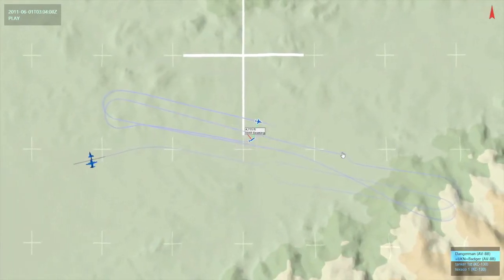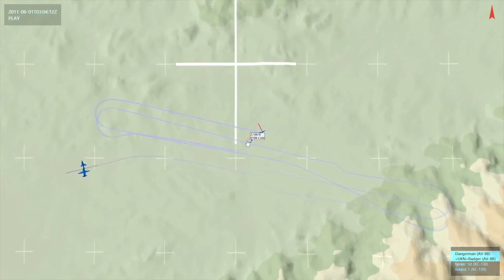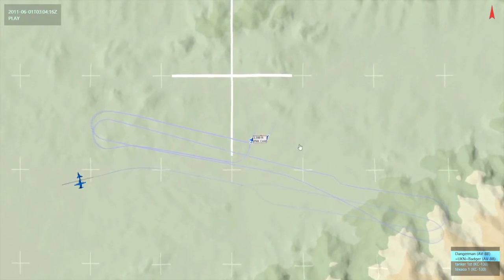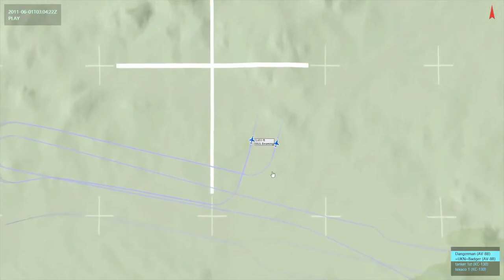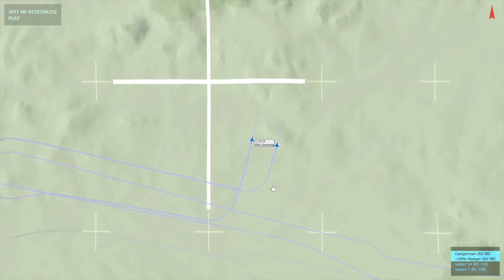Now let's look at the simplest of all the turns: the 90 — in this case, a 90 port. The outside man initiates the turn and the convention is different here: the outside man avoids, regardless of whether he's number one or number two in the formation. And you can see after the 90 degree turn, there we are back in battle.